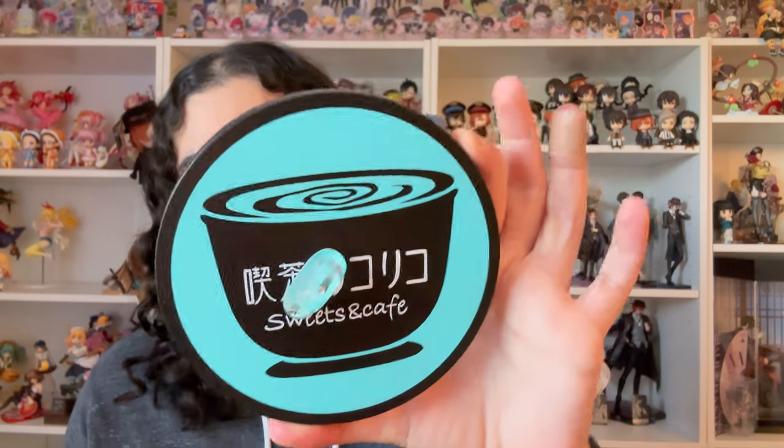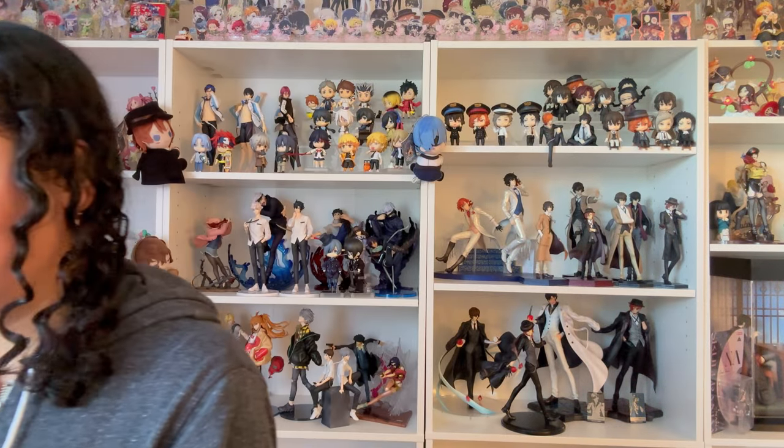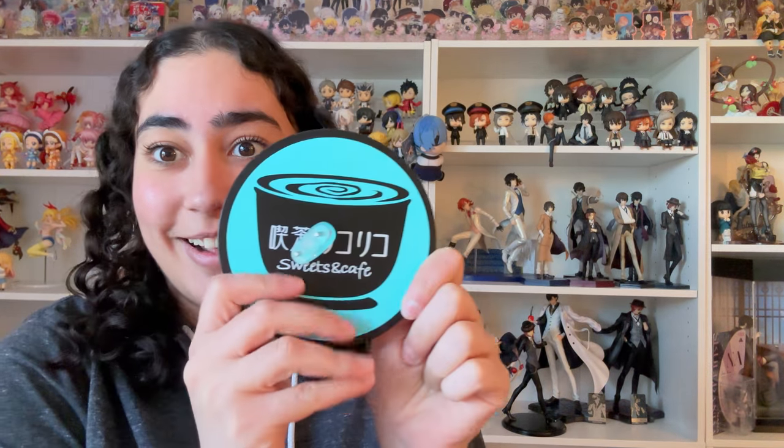Let's start with Takina's base — same round shape, same cafe logo, but the base is blue and does not have a gradient. I wonder why they chose the gradient for Chisato and not Takina. Looking at both prototype photos, Chisato's gradient is subtle but there if you look closely, while Takina's prototype clearly has no gradient. It's still very bold and very nice — I do dig it.